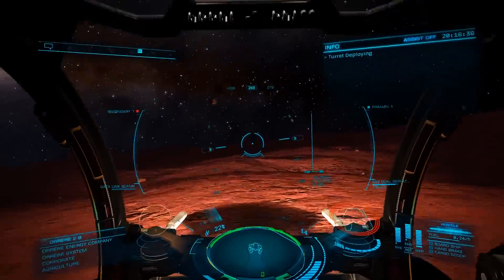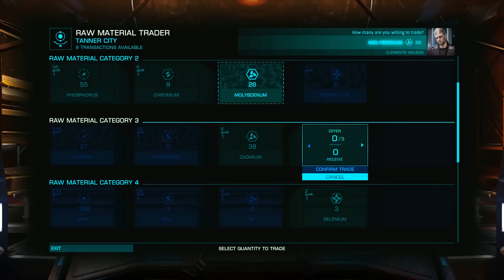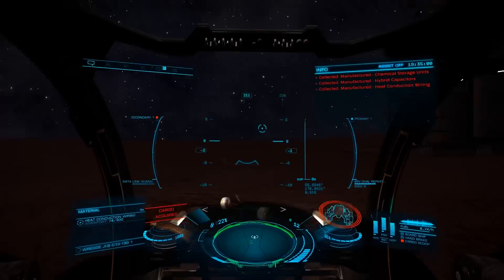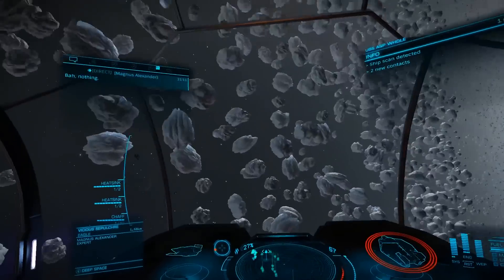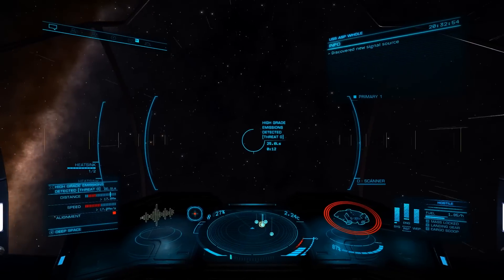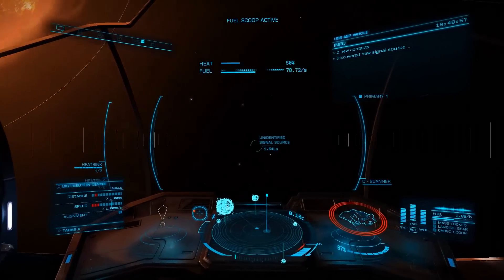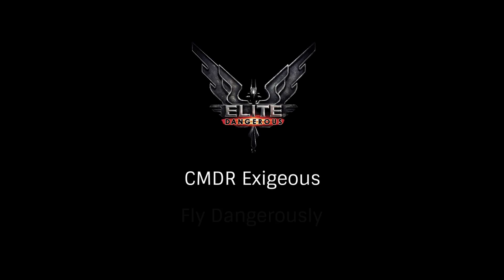While there are other ways to gather materials, data, and minerals, these are the methods most veteran pilots use, and they should have you stocked up in no time. I can generally gather all the materials I need to fully grade 5 a ship in about 5 to 6 hours, and while that's not short, usually that's only a couple play sessions for most commanders. Hopefully these methods will have you well on your way to engineering the ship of your dreams quickly. In a future tutorial, we'll look at the best modules and blueprints to use in those builds. This has been Commander Exegius — fly dangerously, and thanks for watching.